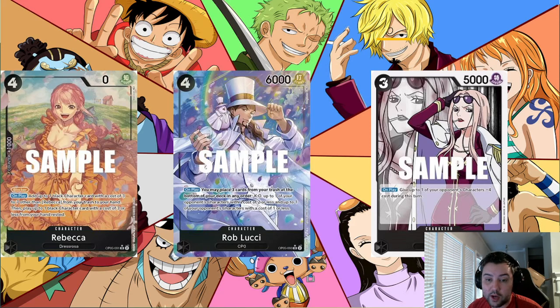Had Rob Lucci not been printed, nobody would be arguing that Rebecca needs a ban. You'd still get Hina, but your removal pieces are clunkier — you have Koby, you have cards that require dumping from hand. You could arguably hit any card in this combo and the combo fizzles. In my personal opinion, you could get away with banning Hina, because Hina becomes a staple for every black deck going forward — Gecko Moria, Perona, and others.